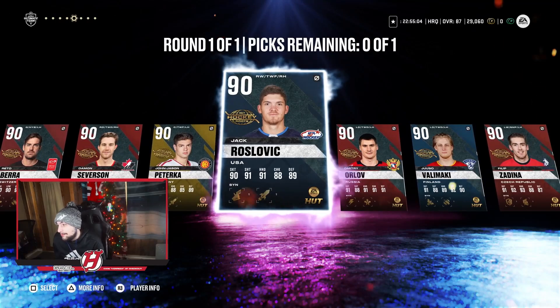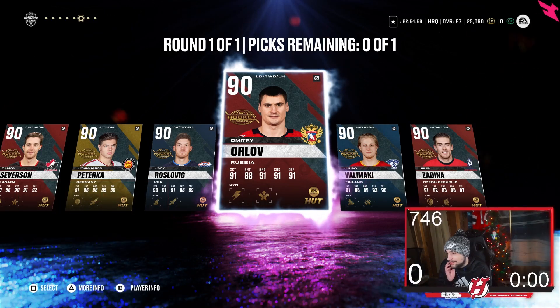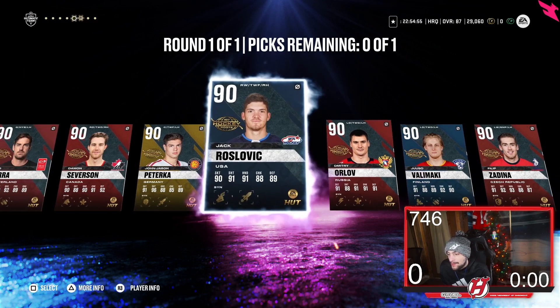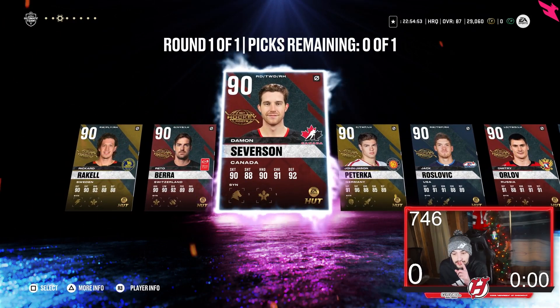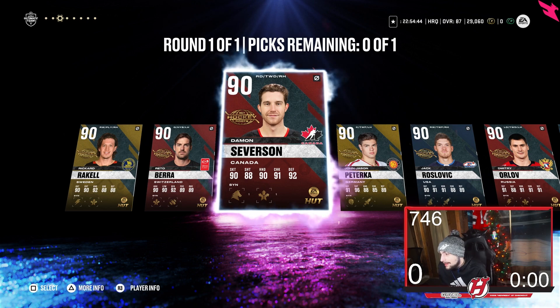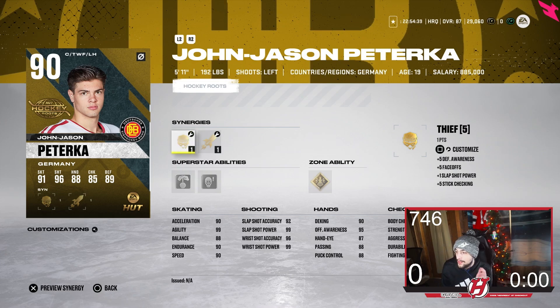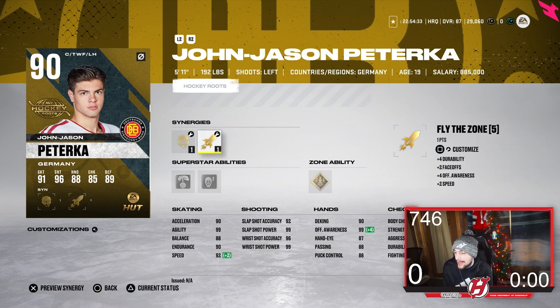Number one is probably Orlov — I mean it's probably Orlov. Number two would be Severson, due to Shutdown as a gold zone ability which is really good, plus Distributor synergy. Number three I'd say Paderka — he could be pretty good at 5'11", 192 pounds, with Fly the Zone and a really good shot: 99 power. He also has 89 faceoffs, so he's pretty solid.